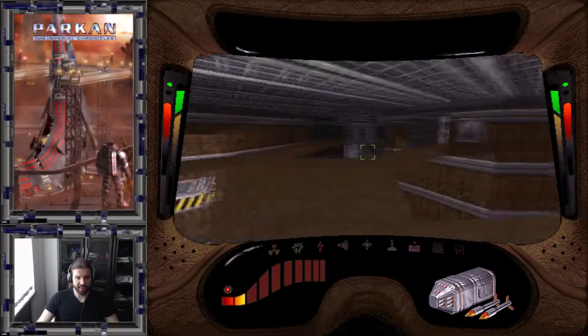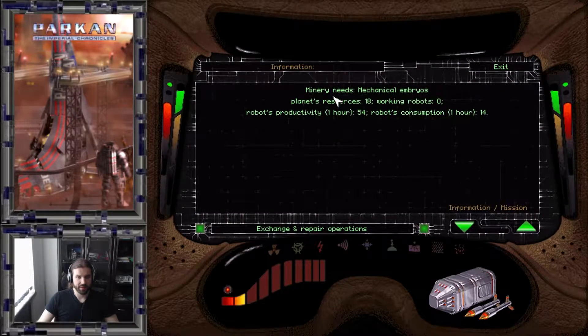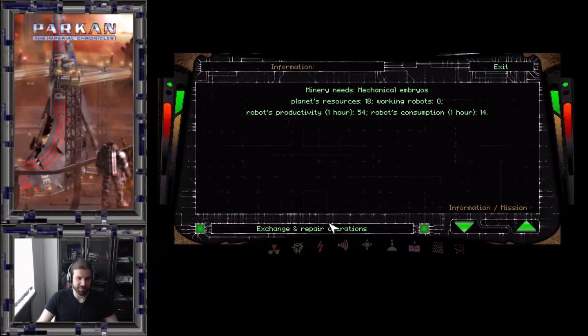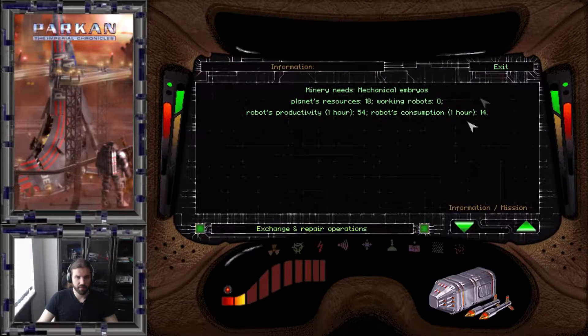There's no good FAQ for this game. We've killed almost everybody. The information screen for the planet shows that the mines need mechanical embryos, and the robots produce 54 fuel and consume 14, giving a net of 40 fuel per robot per hour — or 400 fuel per hour with 10 robots. That's awesome. Let's deposit embryos — we can put the cartridge in and deposit 10, which is the maximum number of workers for the mines. Since this planet has no organic resources, that's all we can get.